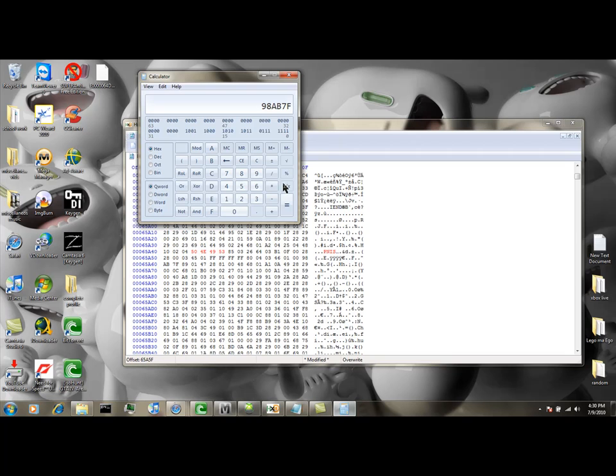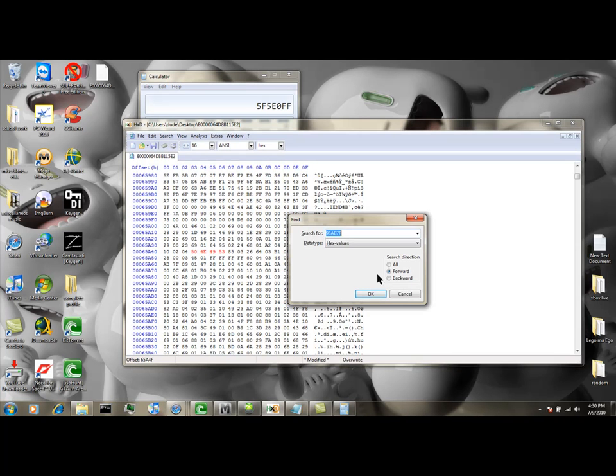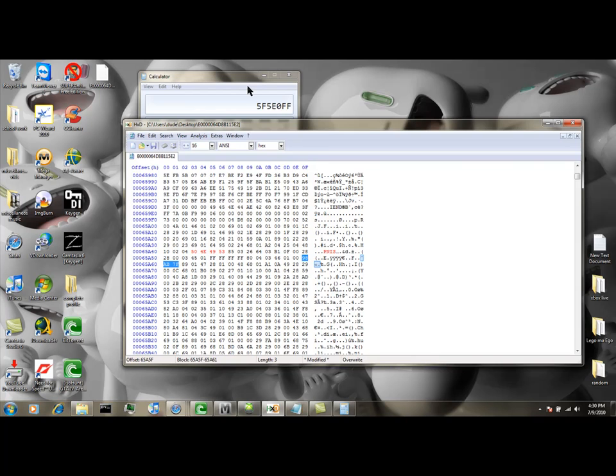I'm going to go back to your numbers. You're going to want to find a value you want. I recommend keeping it the same amount that you have, which mine is six.